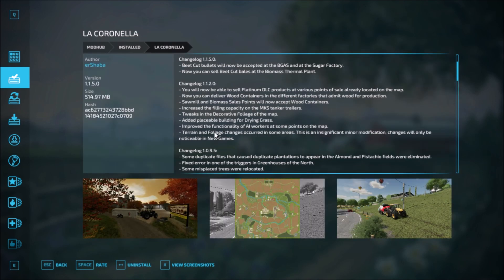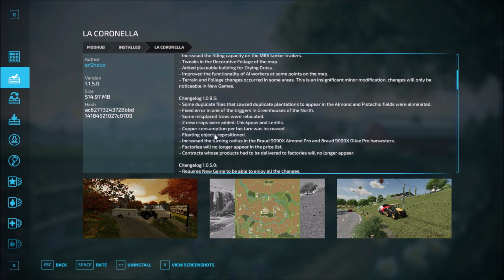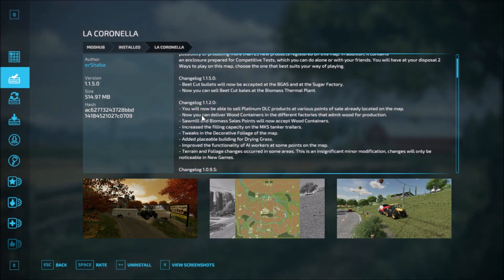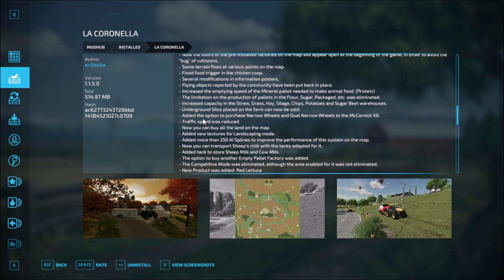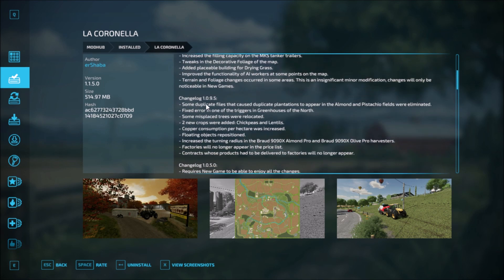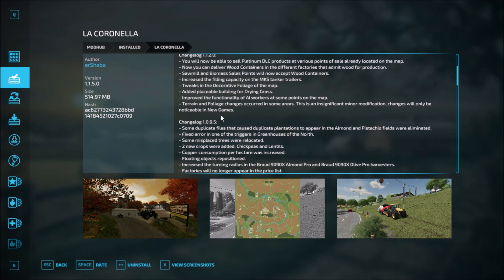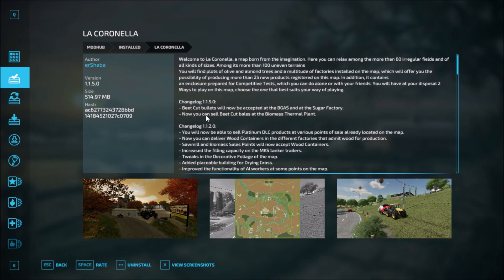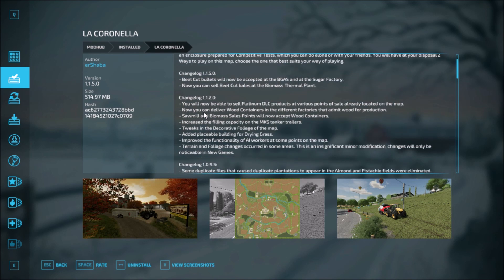Now La Coronella. Changelog 1.1.50, 1.1.95, 1.1.20, 1.1.50. The first changelog had a lot of entries. Then version 1.1.95 had updates, version 1.1.20 had these updates, and version 1.1.50 is the newest one. Cut beet bullets will now be accepted at the biogas plant and the sugar factory. You can now sell cut beet bales at the biomass heat thermal plant. Those are the updates to La Coronella.